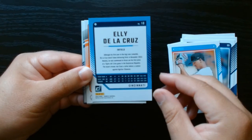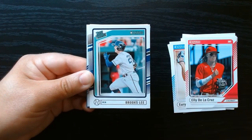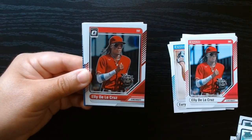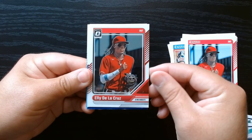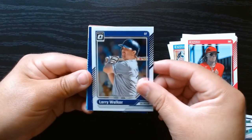It's not like a rookie — it doesn't say rated rookie. You got the rated prospects here. Carson Wisehunt, Brooks Lee. Okay, that's nice. We got an optic of Ellie De La Cruz — we'll take that one. Larry Walker, hell of a hitter. One year he almost hit .400.